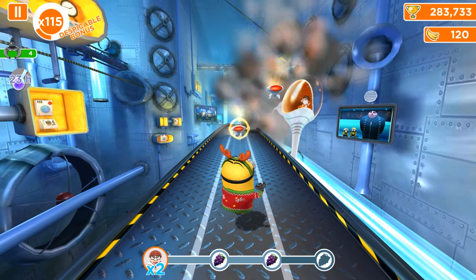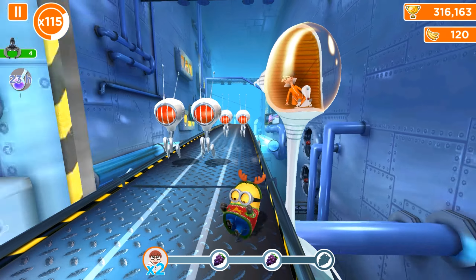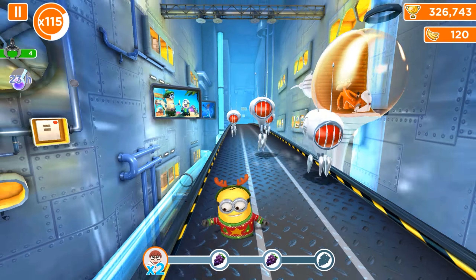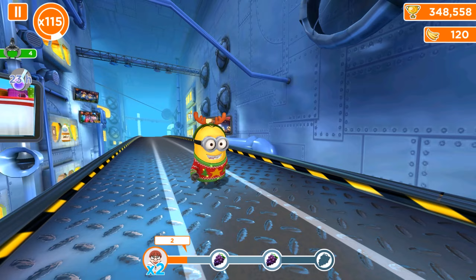Now this is a Vector boss battle and you already know how to defeat him. There are two types of drones: the bigger ones which you can avoid only by going right and left, and smaller drones you can jump over, or you can even tap and throw them at Vector like this.